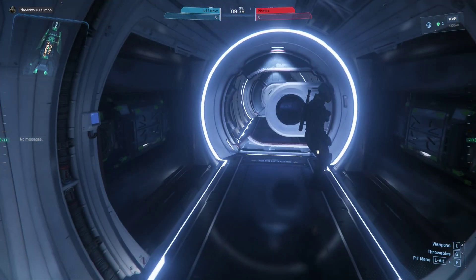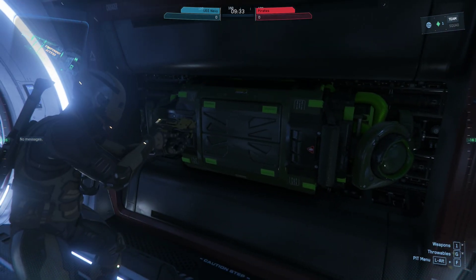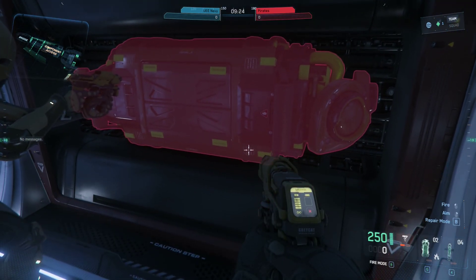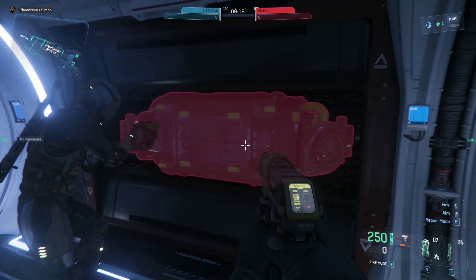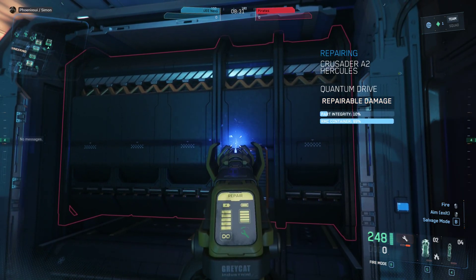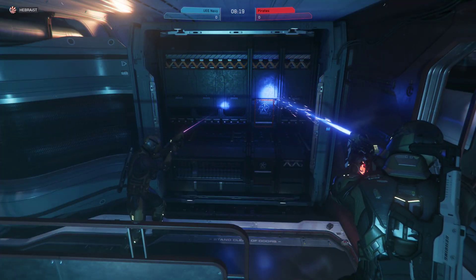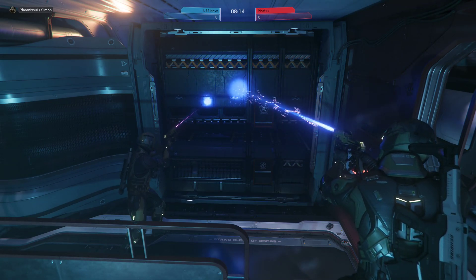And these would be the shield generators. Repair mode with B. The part is 99% integrity. Where are you reading this? Oh, this! Yeah, wow cool. Takes quite some time. That is so cool. I guess if that would drop to zero — or maybe even before — you couldn't quantum jump anymore.